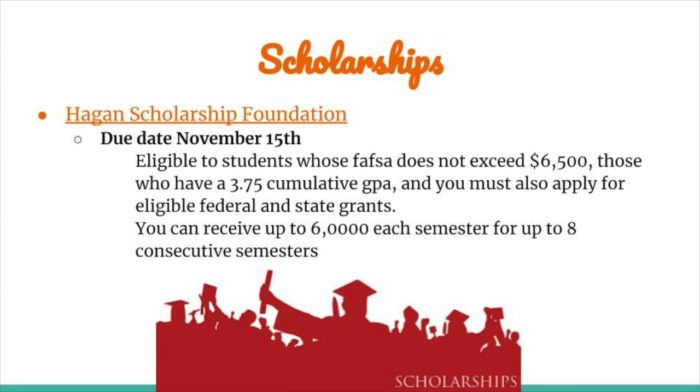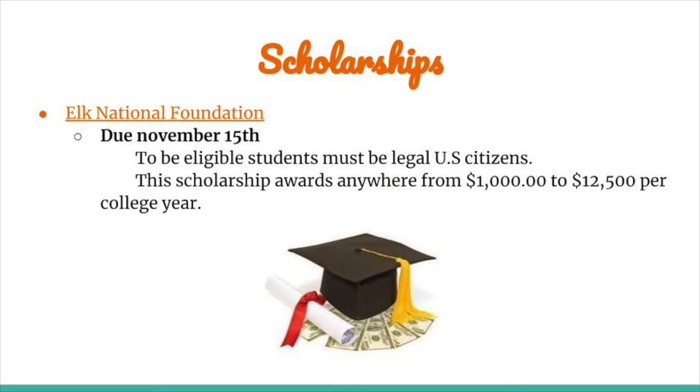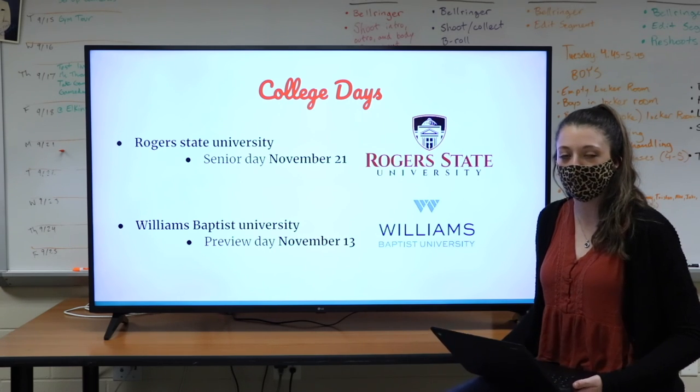Don't forget about the Hagen Scholarship Foundation and its due date on November 15th, and the Elk National Foundation is also due on the 15th. Rogers State University is having their senior day on November 21st, and Williams Baptist University is having their preview day on November 13th. Visit their websites for more information.